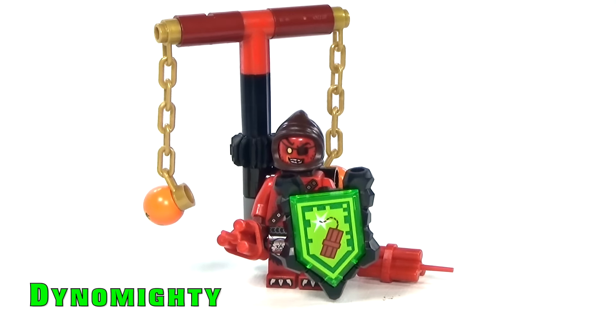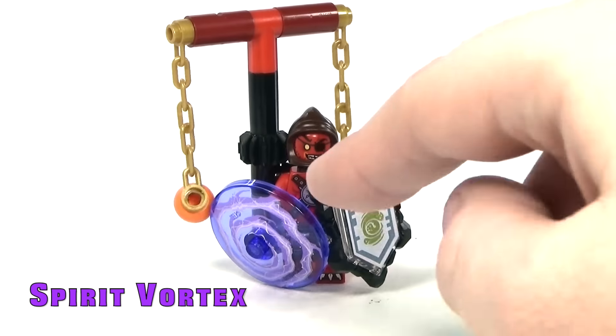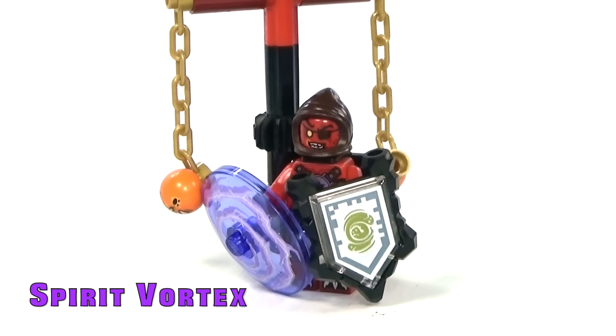Last but not least, we have the final Nexo shield power, which is the Spirit Vortex. It has a really cool printed vortex piece, and the shield emblem has changed quite a bit. You do get to keep these awesome printed pieces hanging down for his ultimate attack.